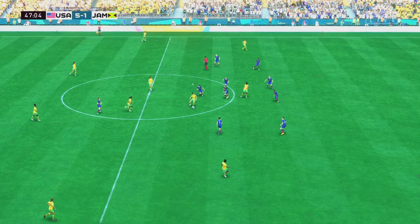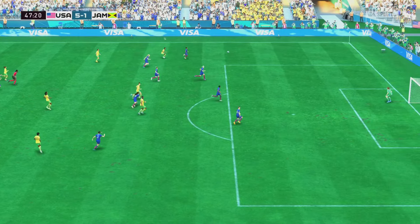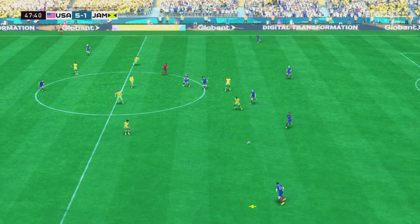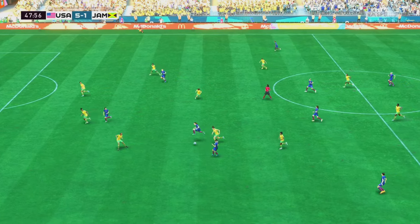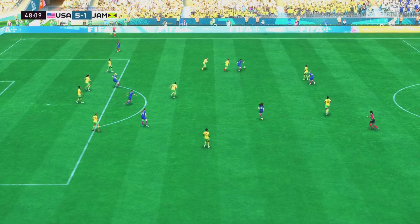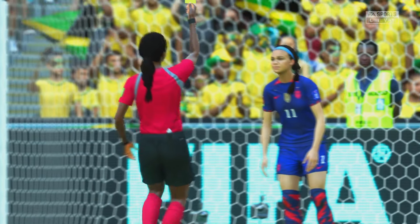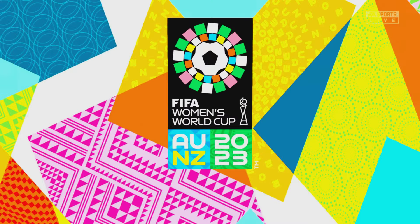Shielding the ball superbly. Strong play here and the referee is quite rightly letting it go. They'll be happy to have regained possession. Physically strong and secure on the ball. Alex Morgan. Ashley Sanchez. On to Horan — good strength to keep the ball — oh tight offside decision but the flag does go up. The referee will retrospectively go back and deal with that incident — it's a caution for her.